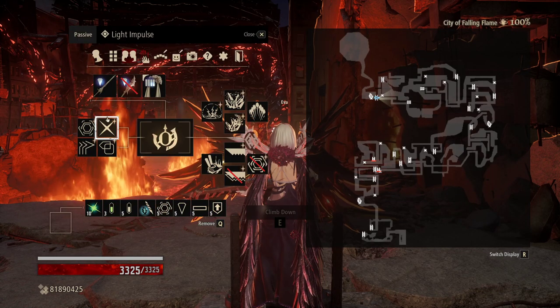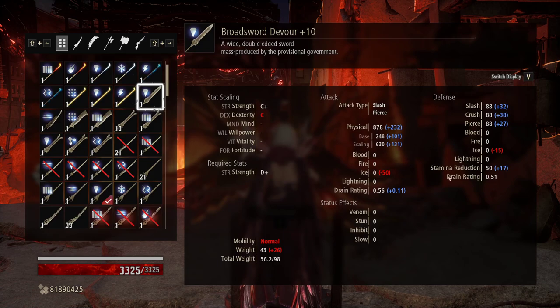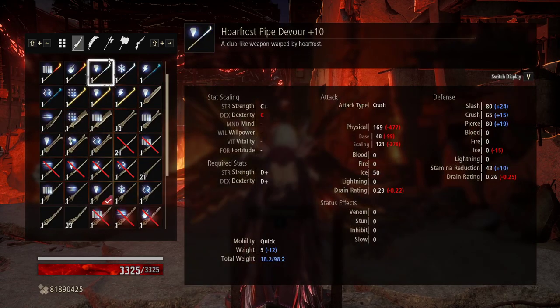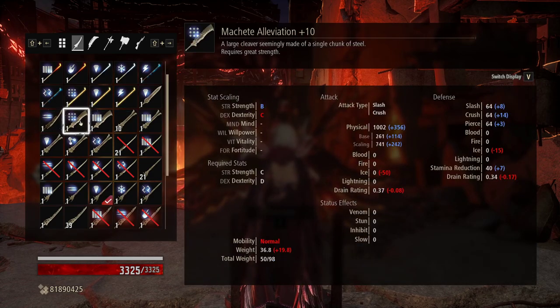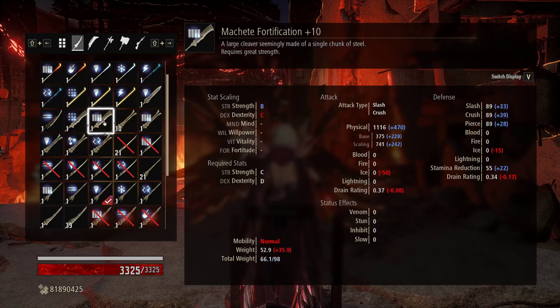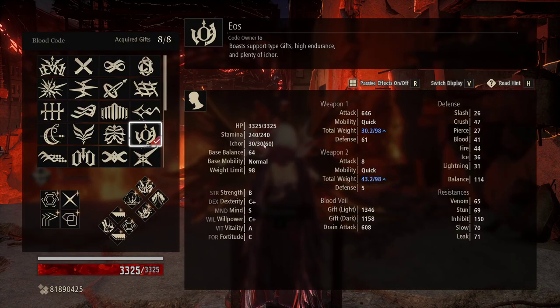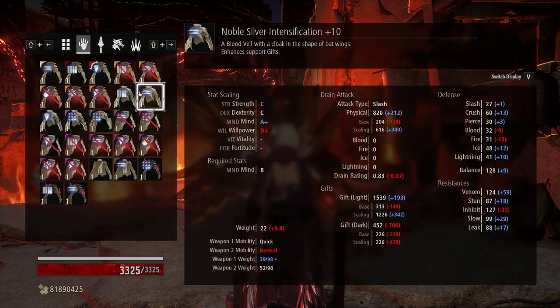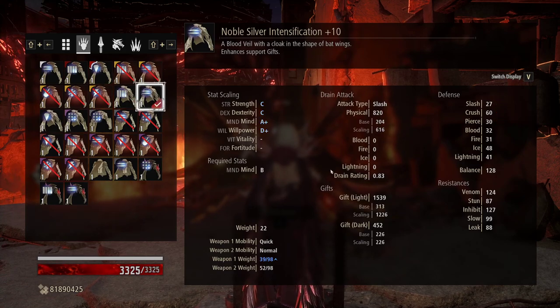We need to be light in order to maintain Swift Destruction. For Eos, we're running the Noble Silver. The Fortified is 1,527 light and the Intensified is 1,539 — obviously we go for the Intensified for more light damage. We could technically go for the Daybreak Thunder Fang for the highest light damage in the game, but it puts us into the normal weight bracket, requiring a Hasten or Mobility Enhancer, which gets in the way of being effective. We have X'd out gifts — no problem, we pop Somatic Zeal and we're right back up.